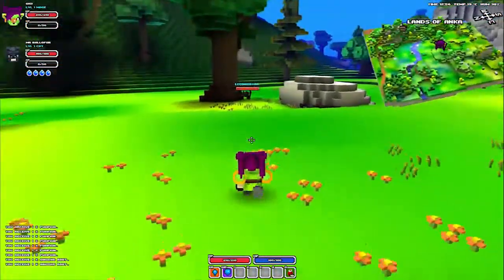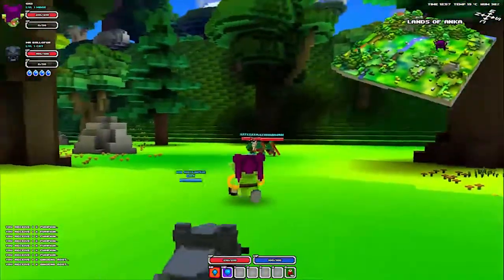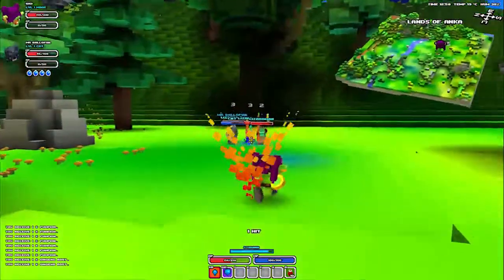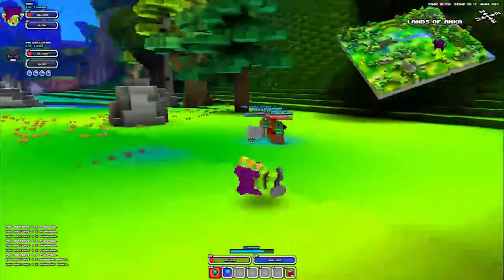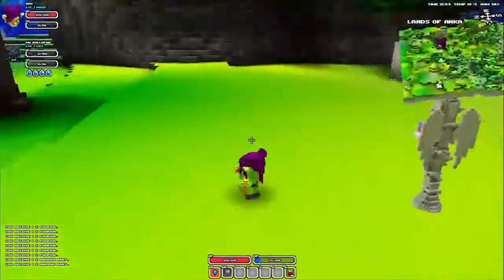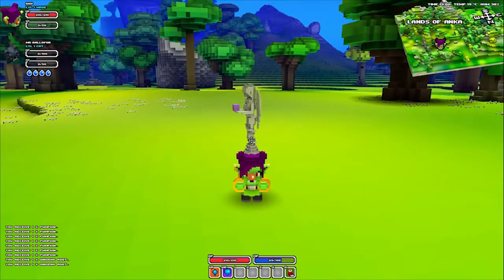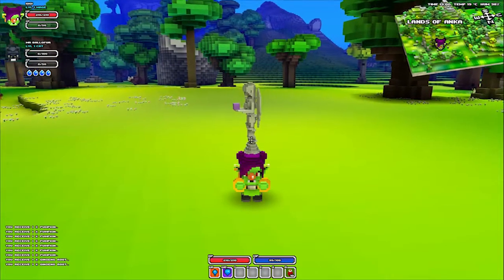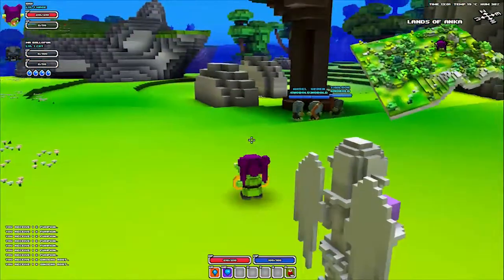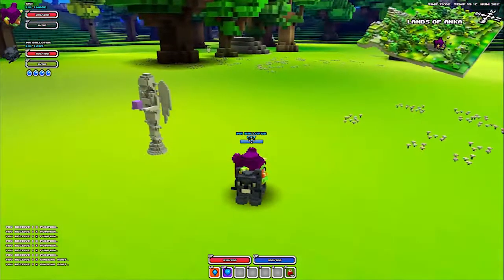I've also noticed when you tame things in single player, they tame at the same level as you mostly, if you're fighting something that's roughly the same level as you. But in multiplayer they tame at a really low level. Your pet doesn't die permanently by the way — they'll respawn after a while. There's my cat back.